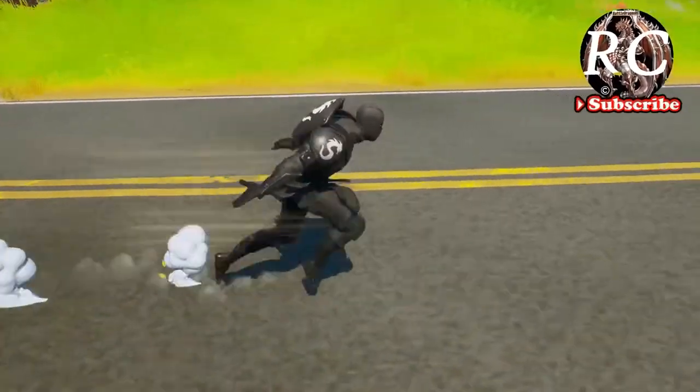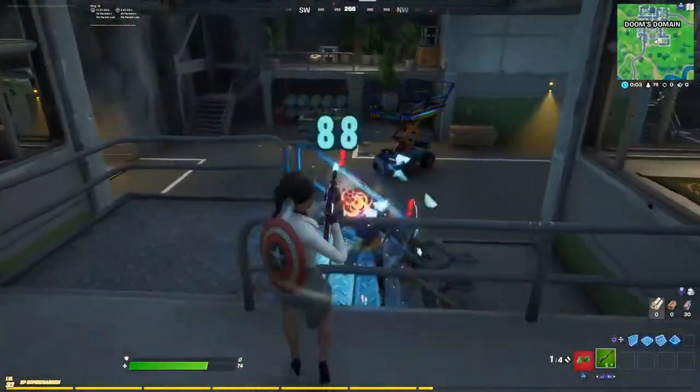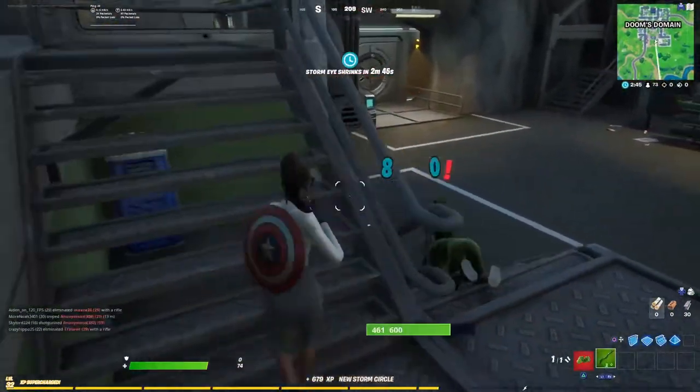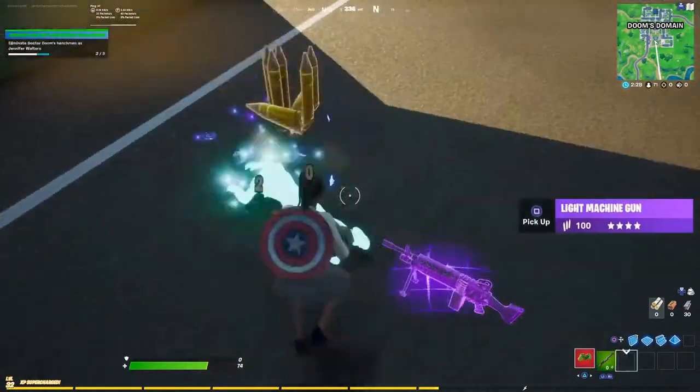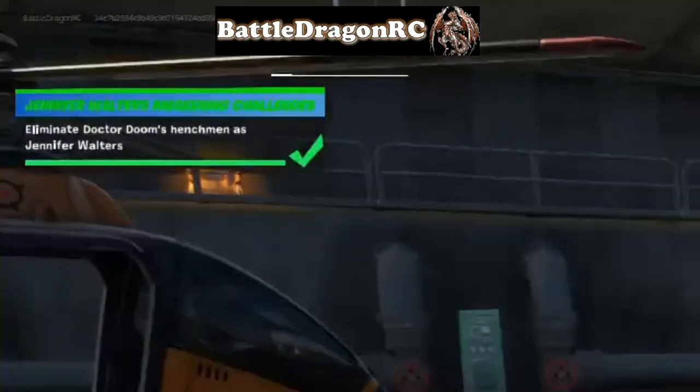But first, don't forget that you need to eliminate Doom's henchmen. The best way to get them is at Pleasant Park. Here is a quick clip where you can see that I did that first.